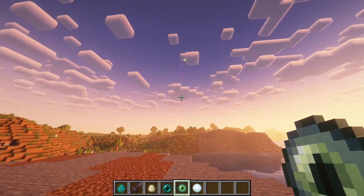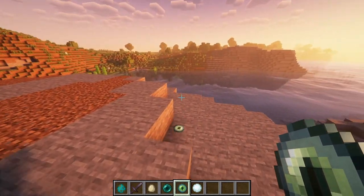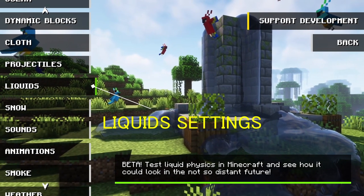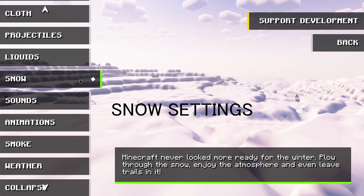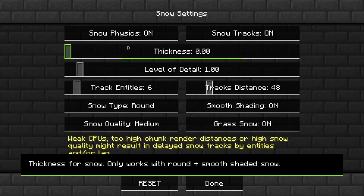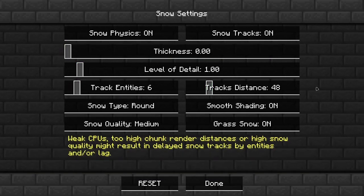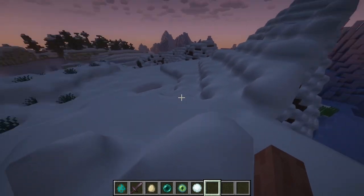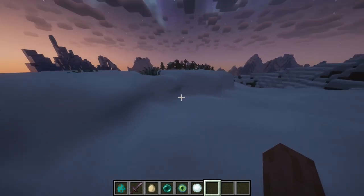If you drop any item like a pickaxe or anything it will drop with physics. The snow settings — here you can change the snow behavior. This looks great but it will be hard to go through a grove biome with this mod.